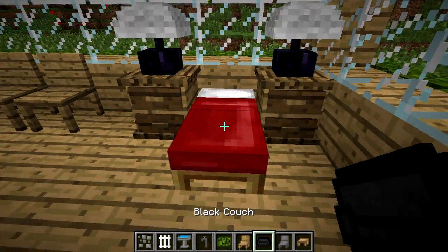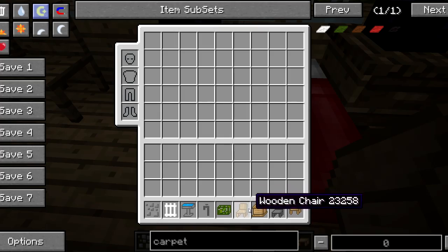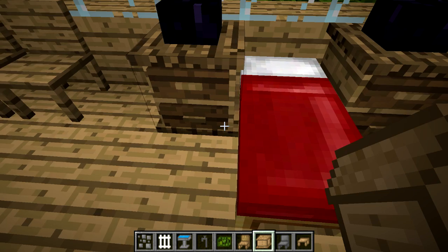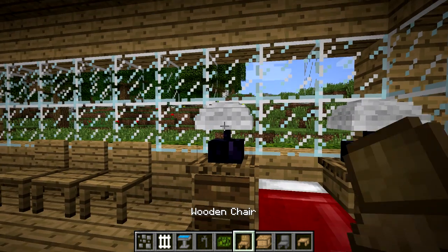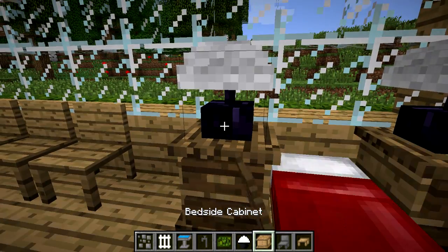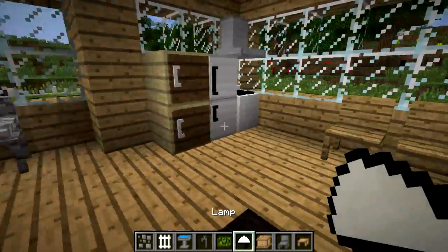Here we have a simple bed, and we have a bedside cabinet next to it. The bedside cabinets are crafted from some wood and two chests, and you can right-click them to place things inside. On top of the cabinet, we have this lamp, which is crafted from any kind of wool with glowstone and a piece of obsidian. You can turn these lamps on and off by right-clicking, and you can also use them with redstone, which is very cool.